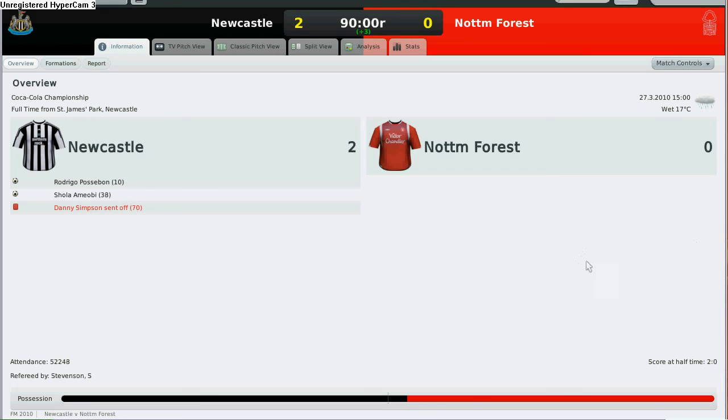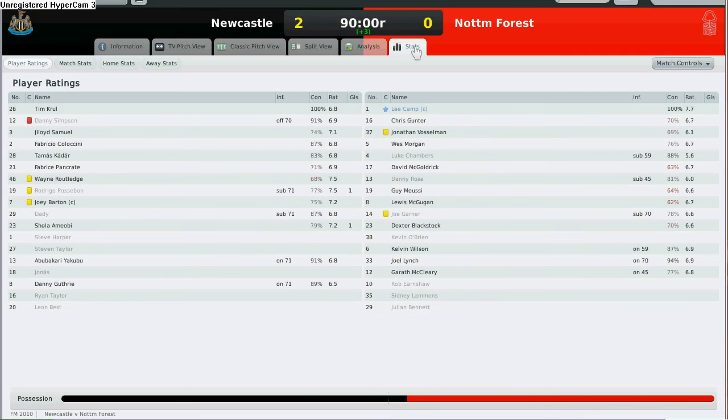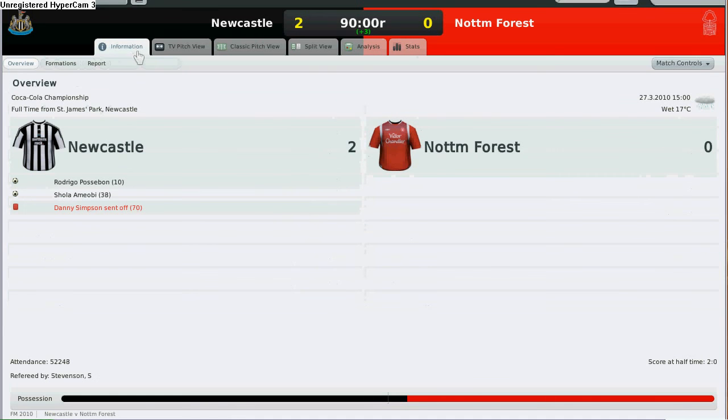Really poor effort by Danny Simpson — I don't know what he was doing. Anyway, let's take a look at the statistics to see who is the man of the match. Interestingly, it's Lee Camp of Nottingham Forest with a rating of 7.7. That is all for today's match — stay tuned for further updates. If you like my videos, please subscribe to my YouTube channel at RTRFootballManager or visit my blog at footballmanagersite.com. We'll see you next time — signing off, RTRFootballManager.